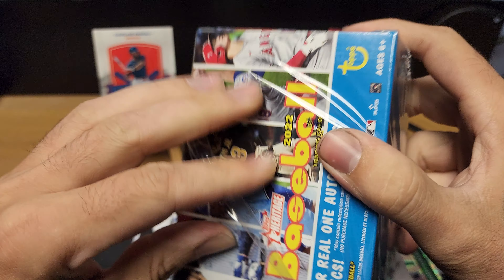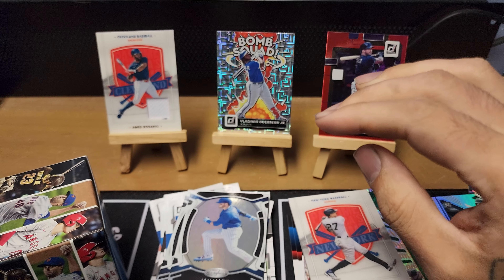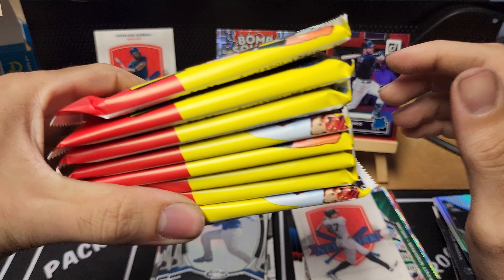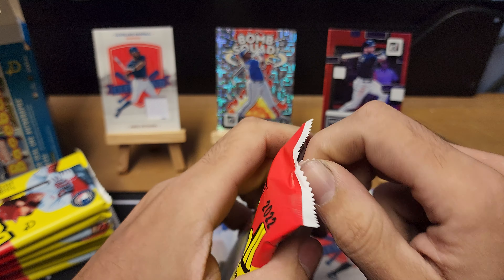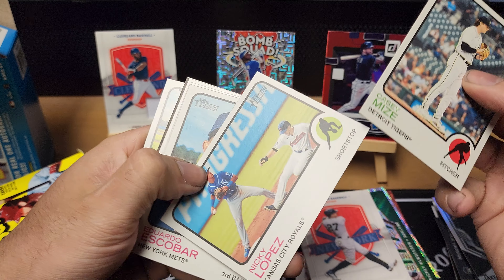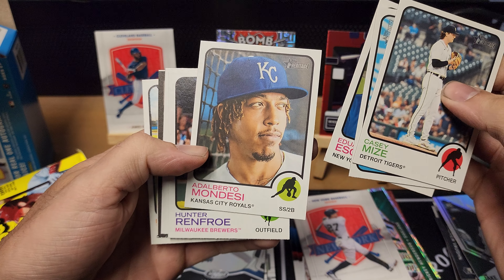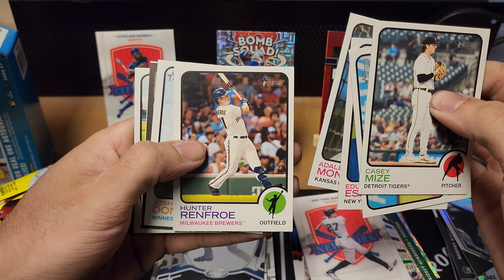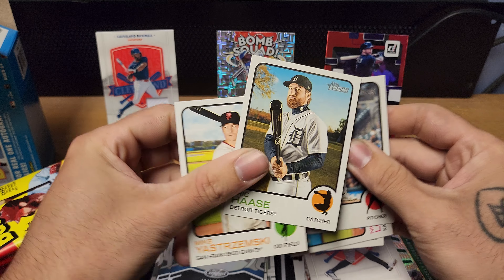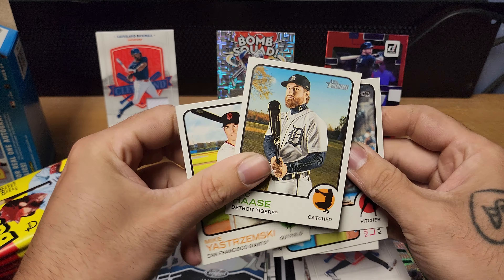Now we'll cut into the Heritage Baseball. I have a pretty crappy track record with this stuff but I do like it. Pack one: Casey Mize, Nicky Lopez, Eduardo Escobar, Alberto Mondesi, Hunter Renfroe — sucks that he's in Milwaukee now. Josh Donaldson for the Twins, Eric Hosmer, Mike Stramska. Got a turnaround card, thought maybe we hit something — but nothing too crazy out of there.